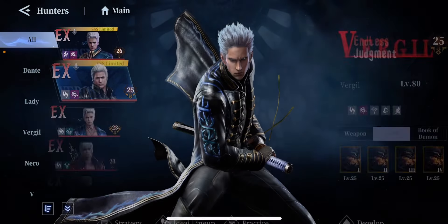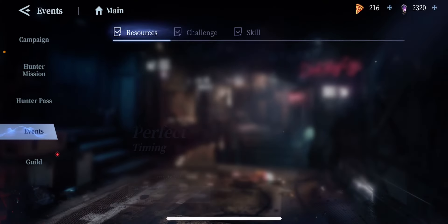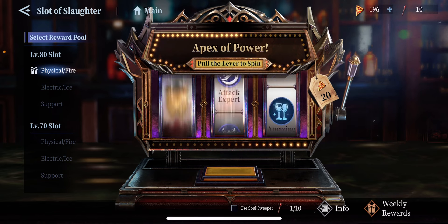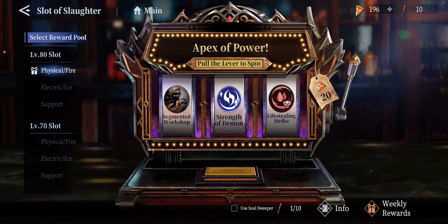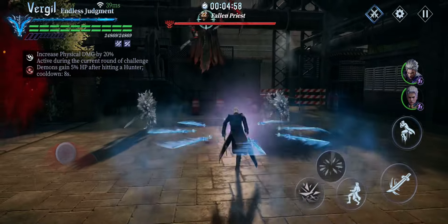Before I get into my Book of Demon, I'm going to try to pull a level four card — hopefully a physical card. I'll try two or three pulls. If not, I'll go right into the Book of Demon to explain how the book and runes stack a lot of damage with Endless Virgil.